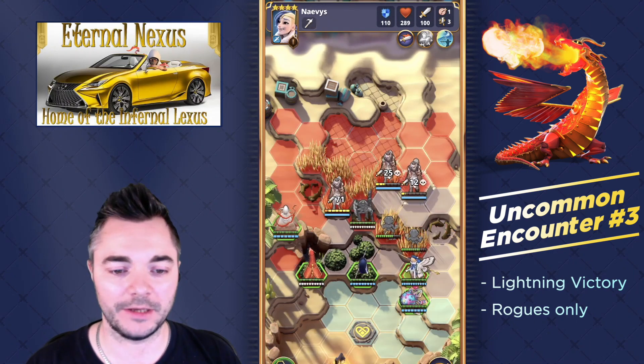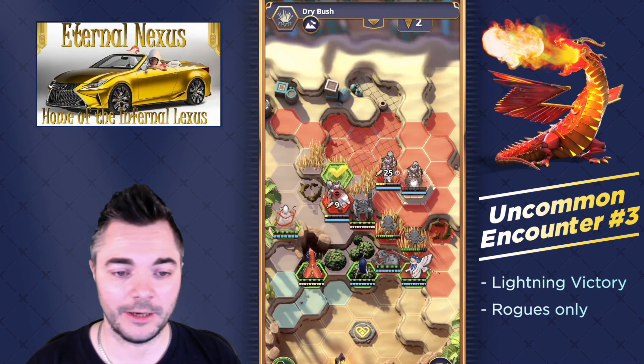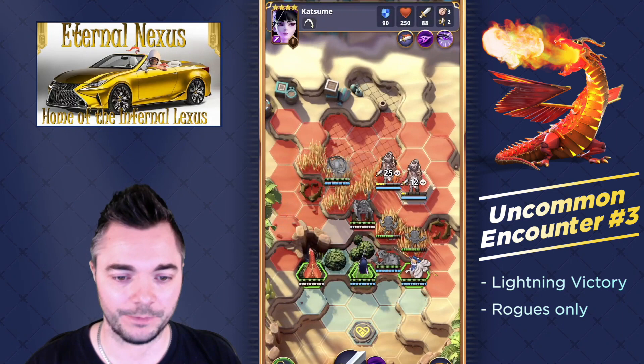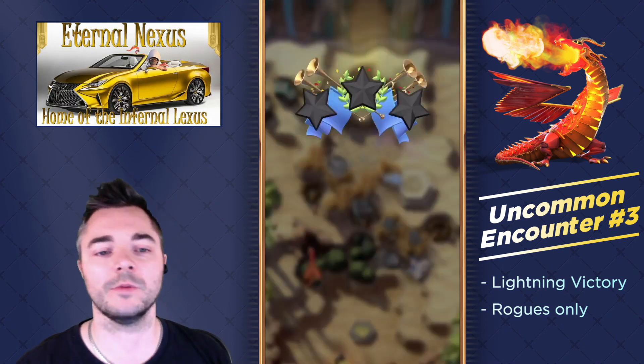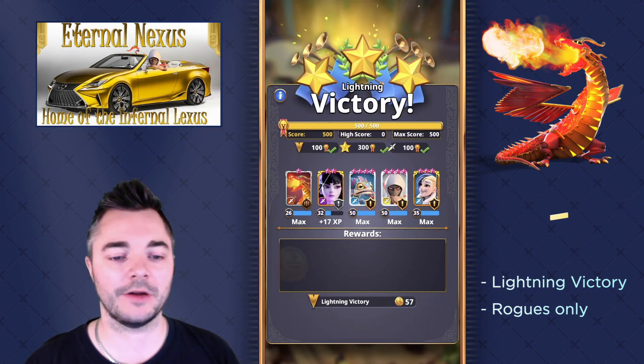We just have to pick apart the enemies one by one. Still have Sunshine's active, by the way — so this looks pretty good. We're finishing in style with Katsume's active, and that gives us the lightning victory in time with 500 points.